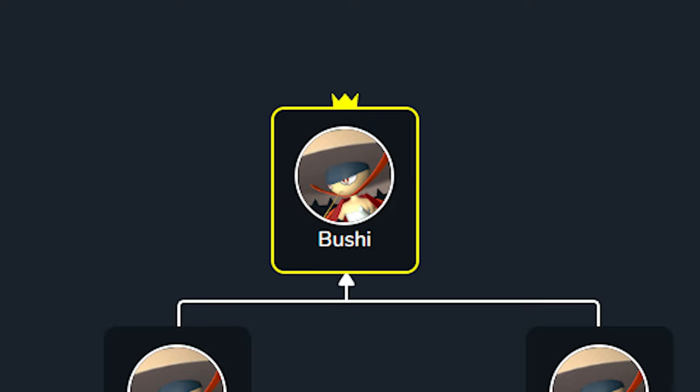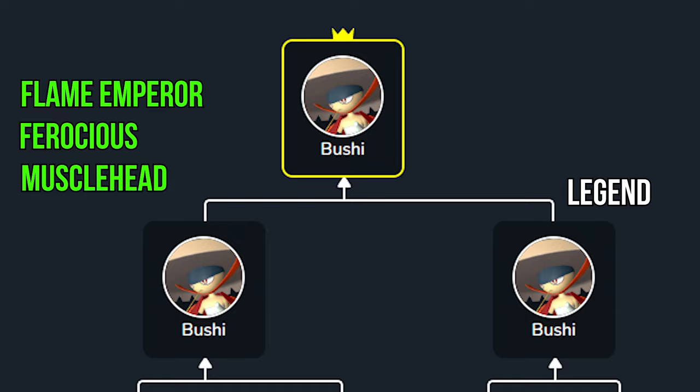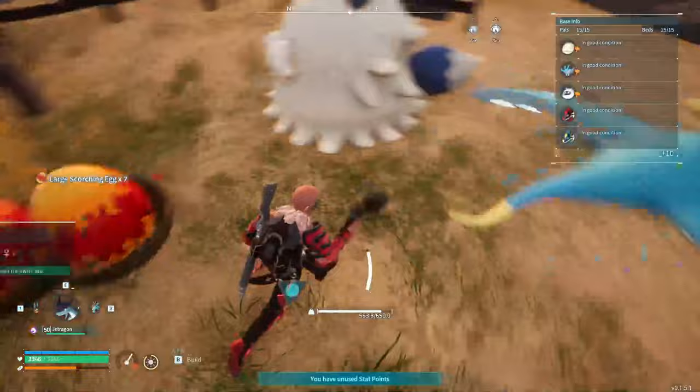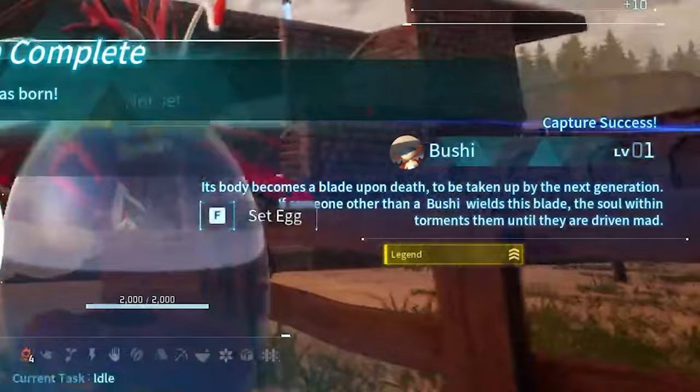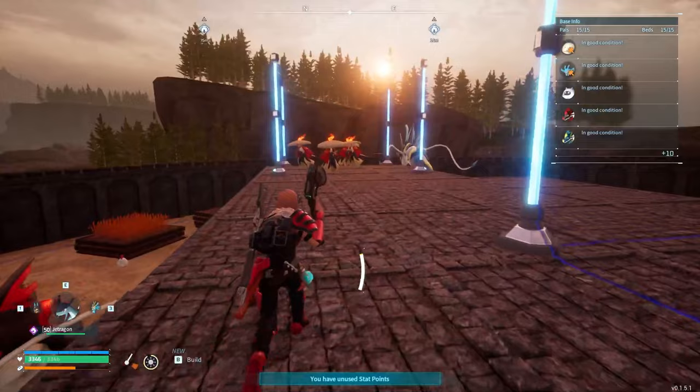Now that we have the Bushi with Flame Emperor, Ferocious, and Musclehead, we need the second Bushi with Legend. So we threw our Legend Sweeper and Celery into the breeding farm, waited for the batch of eggs, and started incubating them to get our Bushi with Legend. All right, good luck — we just need a Legend female.